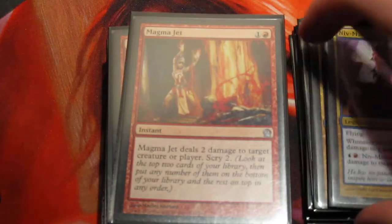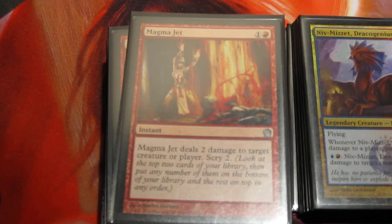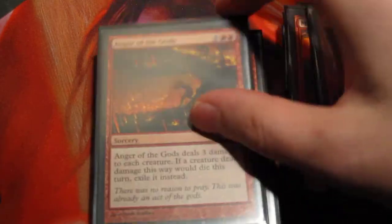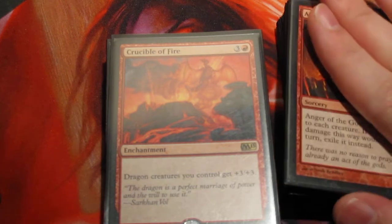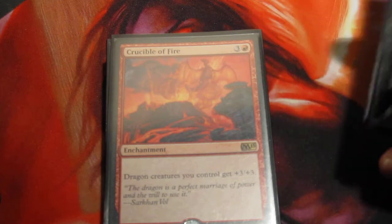I do have a lot of removal in the deck being blue and red. I was thinking about things like Turn and Burn and Izzet Charm, but currently I'm running a playset of Jace's Ingenuity main board. Three Lightning Strikes, three Mortars, and two Anger of the Gods. My sideboard has a lot more removal — essentially a playset of all the burn, except I only have three Lightning Strikes in there.